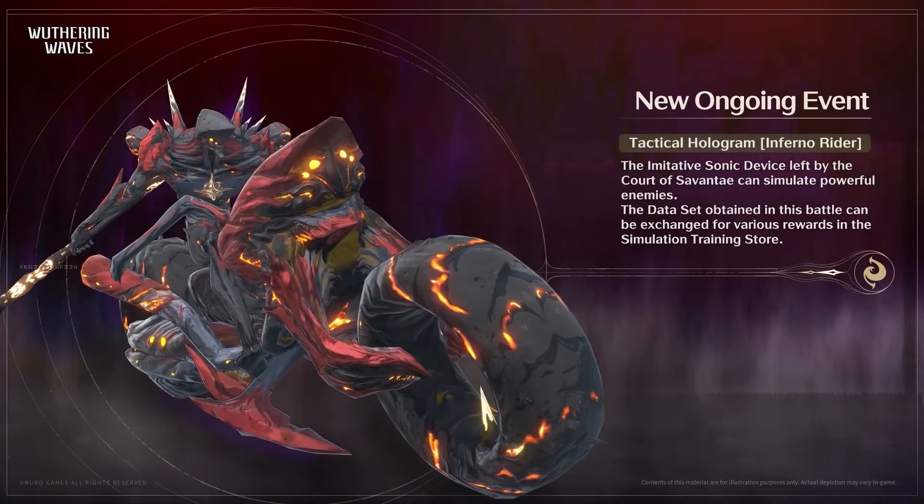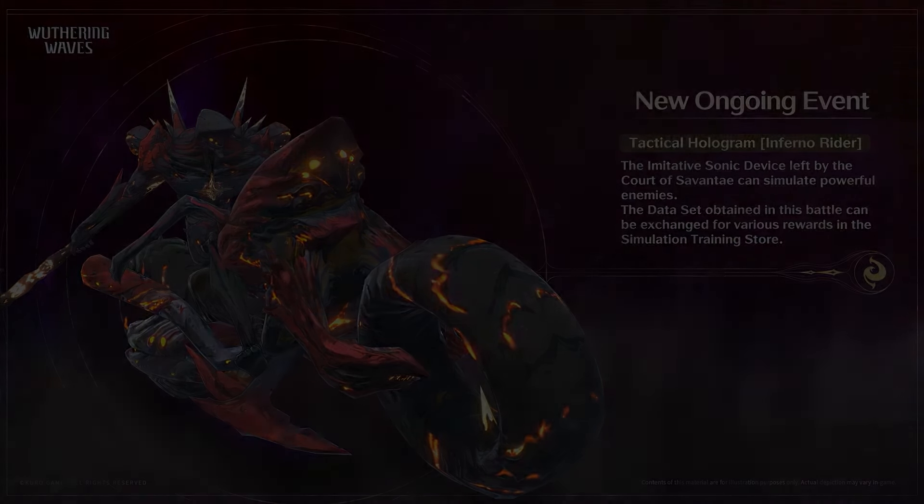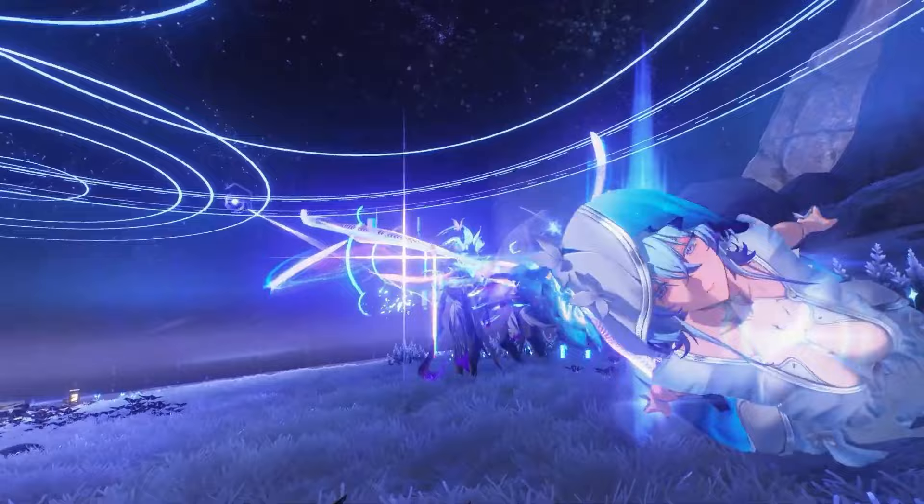With the new update, a new hologram will be available for Inferno Rider in 1.3. Now let's talk about the events available in 1.3 — in total, 8 events will be available.